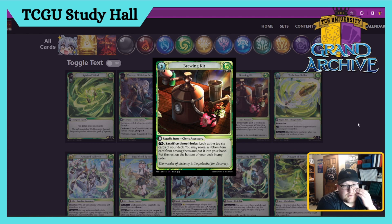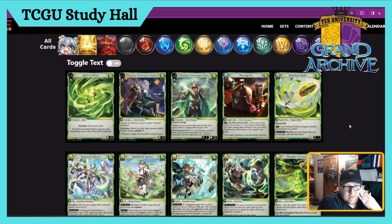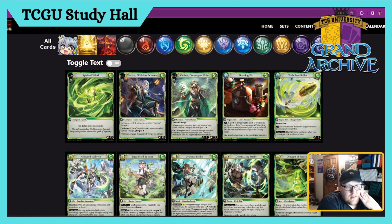Renewable Turbulent Bullet — zero cost Regalia Item Bullet. Renewable, does one damage, tap to load it into a gun. Class bonus: on hit, up to two target allies you control get plus one. This card basically says play Ranger instead of Lorraine and get the same buffs. I was worried about this — why would you not play Ranger, which is just as good but can play from distance and gets ranged buffs? This card's a five in my opinion: it hits, gives stats, and is renewable.